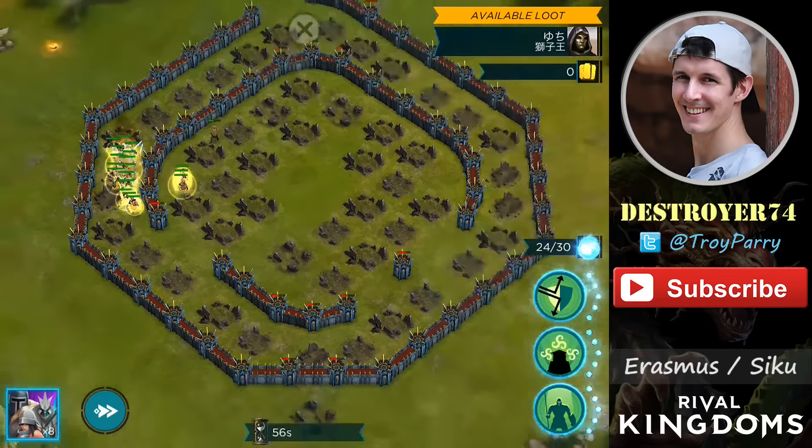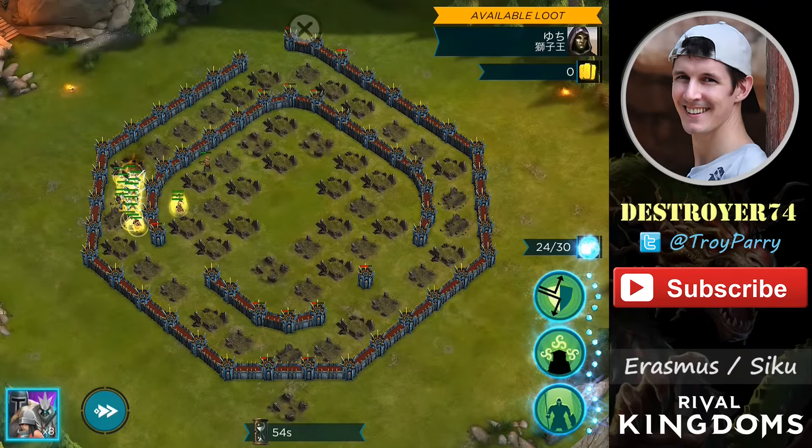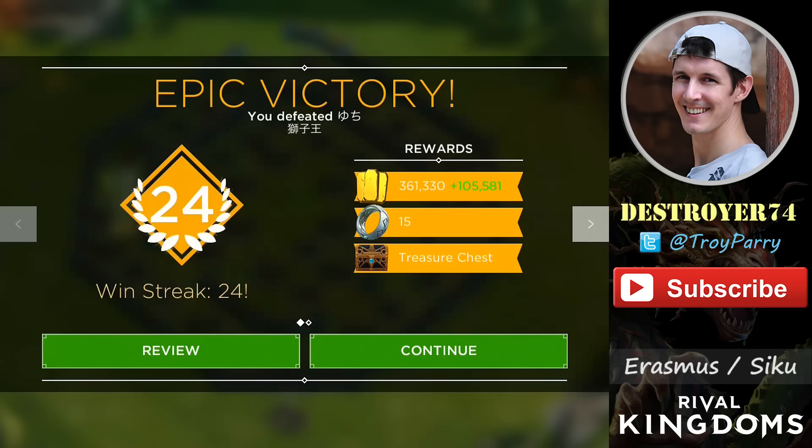Now I have enough mana to drop the refraction one more time which quickly takes down the remaining defenses. Max base with Erasmus — it came in pretty handy here. It all depends on the design of the base.